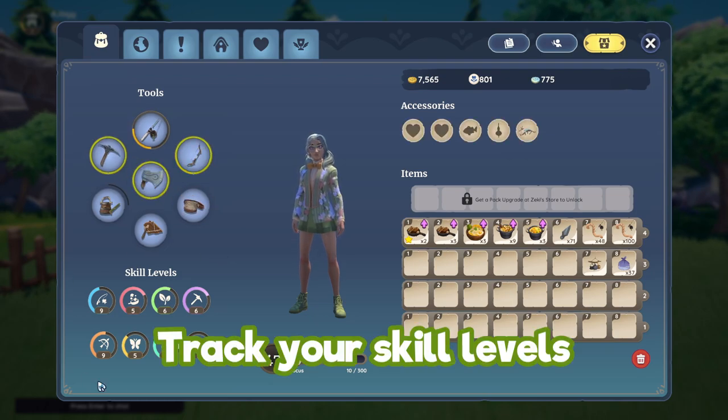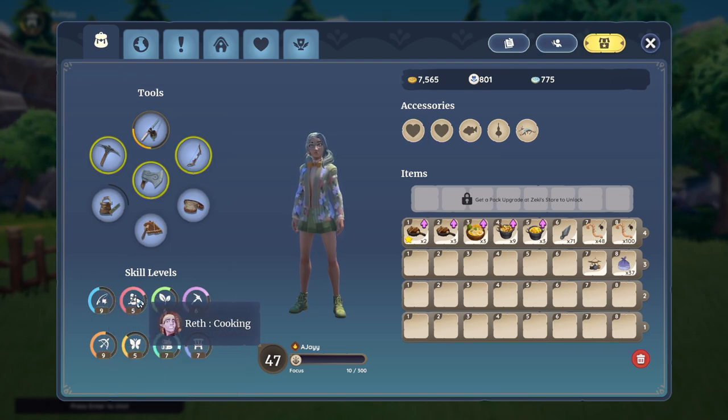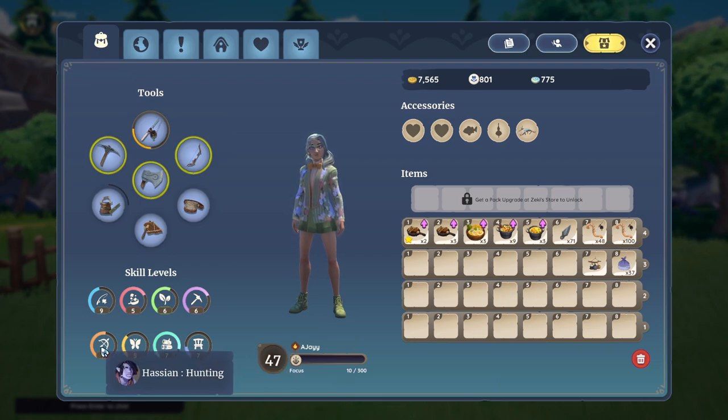To track your skills, look in the bottom left — keep an eye on that because if you hover your mouse over them it will show you the NPC required for that skill. These NPCs are the ones you need to go and purchase from in the future, so if you need a sawmill or a smelter just check out which NPC is required.